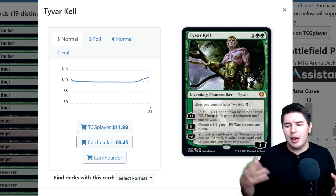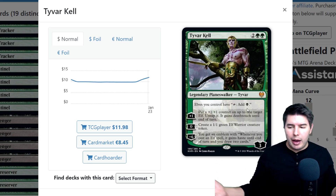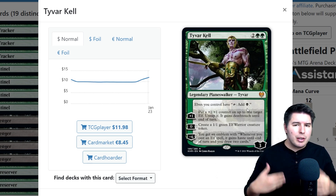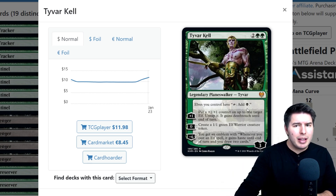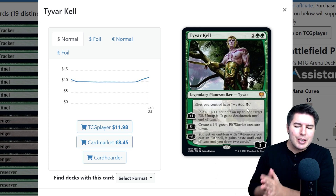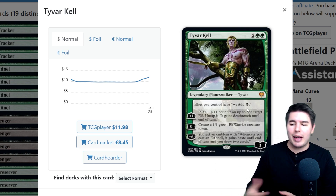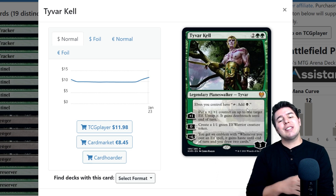Elves help you ramp up to do other things in general with this deck. The minus two creates an elf warrior token to go wide, which is what elves typically want to do. The plus one is nice if other people are going wide — you build up one thing bigger with deathtouch and get incremental damage. Then the minus six ultimate gives an emblem: whenever you cast an elf spell, it gains haste until end of turn and you draw two cards, which is just crazy powerful.